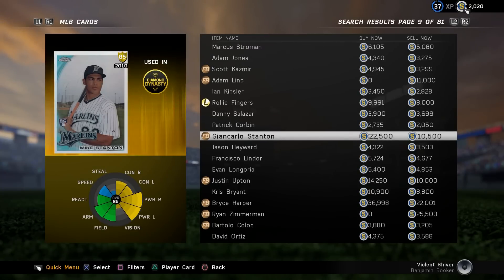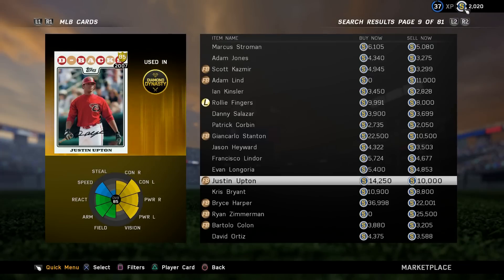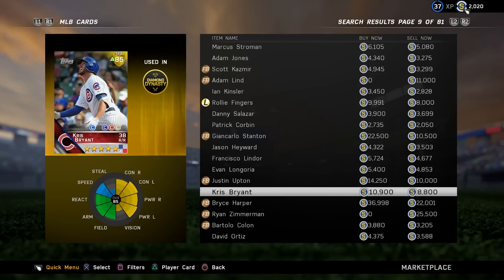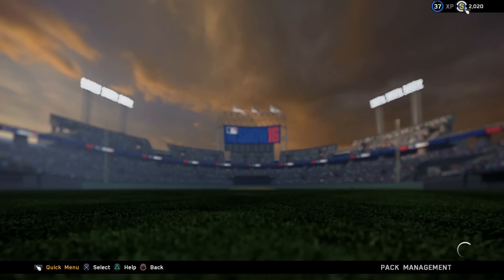That's a nice card for 20,000 stubs — expect that price to go down as more packs are pulled. This Upton might be a new one too, not too sure, but really really nice hitting numbers. Again the plate vision is not that great on these younger rookie card players, but that's a couple of the new cards.